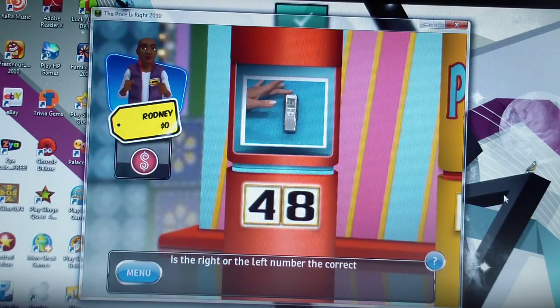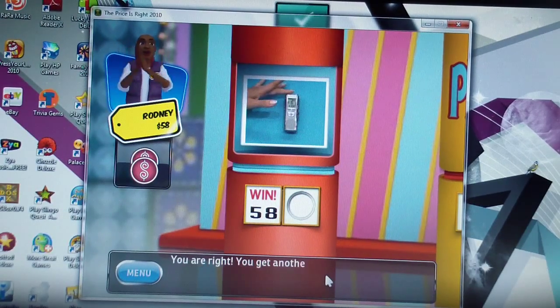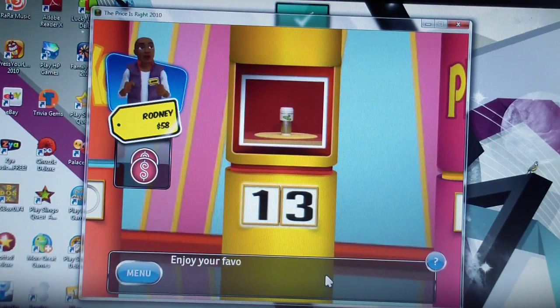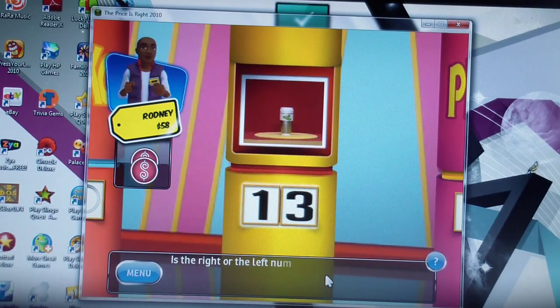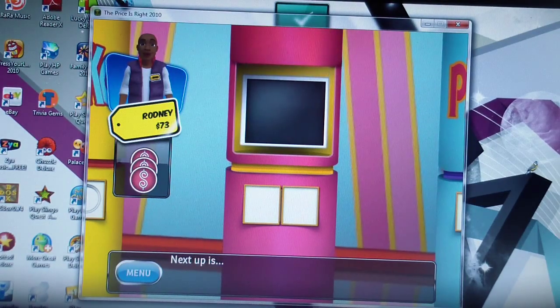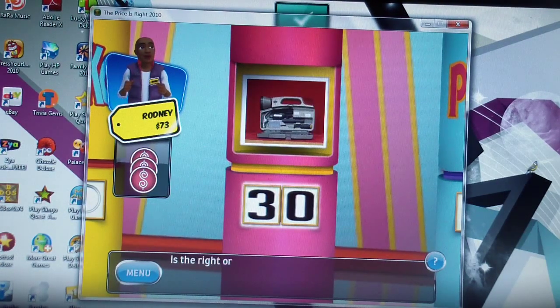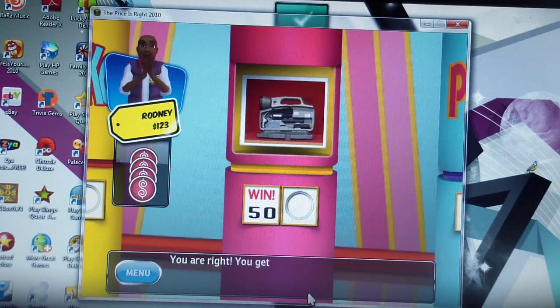Is the right or left number correct? I haven't played this in a while but I'm gonna go with eight — you're right, you get another chip! Next up: a golf motif travel mug — is the right or left number correct? You're right, you get another chip! Next is a tool kit great for your car, camper, or boat — I'll go with zero — you're right, you get another chip!